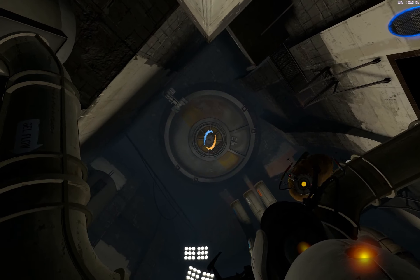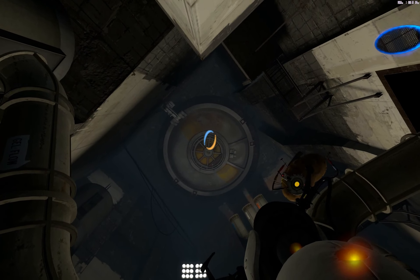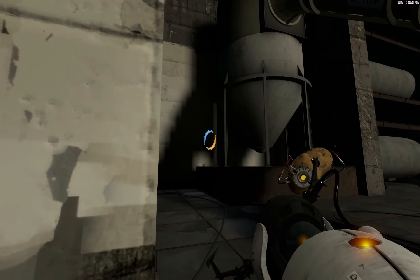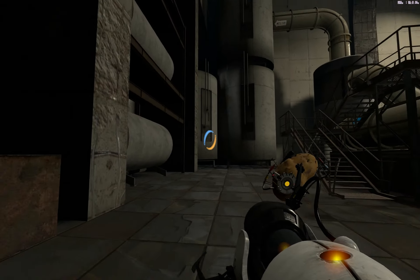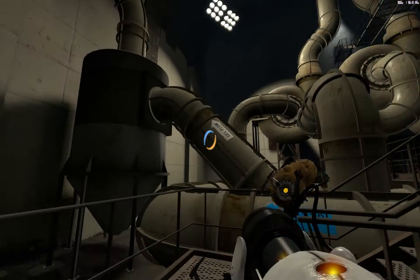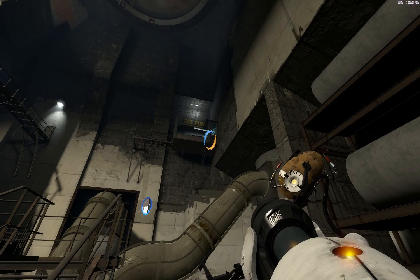Look at that - it's the top of the shaft! Beyond here there's probably some more offices and it leads to the surface. Finally at the very top of shaft nine. Now we just need to figure out how to open it.